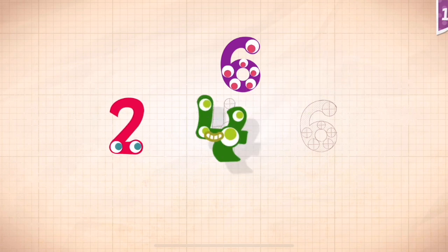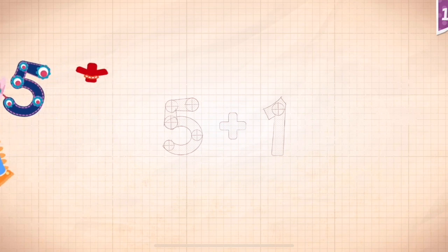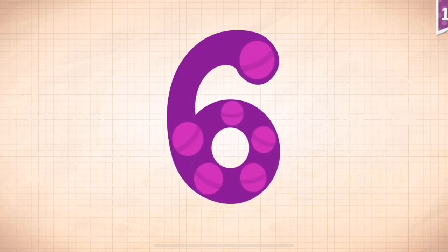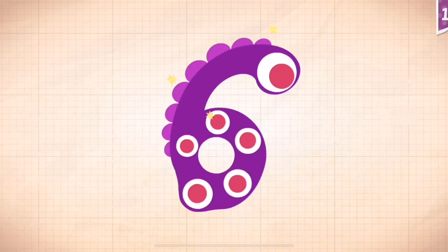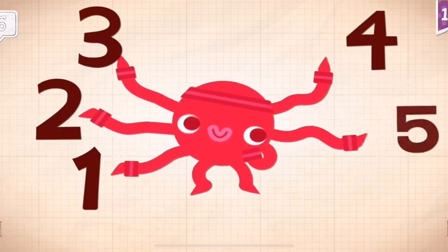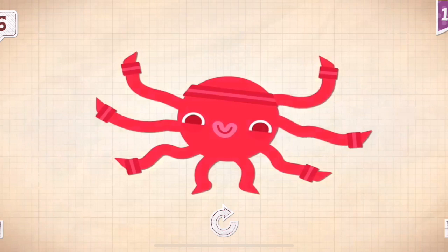Two! Two! Four! Six! Two! Four! Six! Five! One plus five equals six. Touch the monster! One, two, three, four, five, six. Six! Six! Sunny has six very wiggly arms.